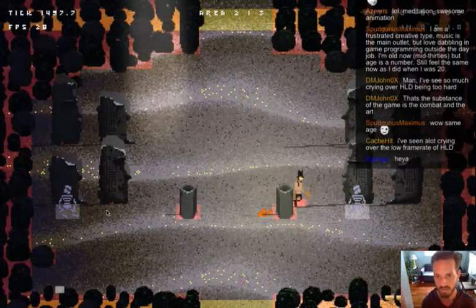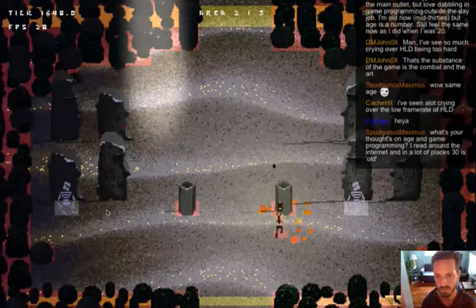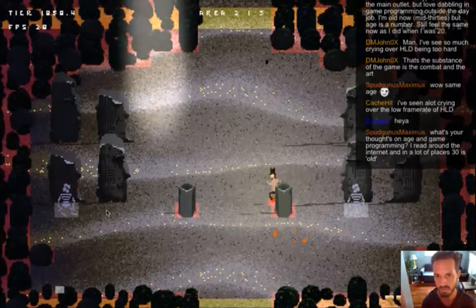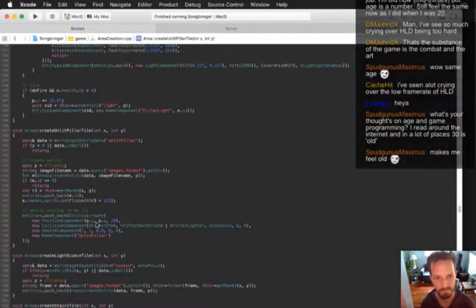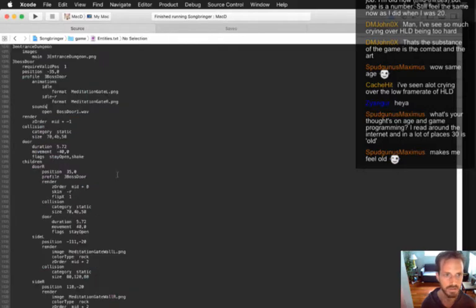Now it's not even working at all. Did I put it too low? Maybe it's hitting both of them at once. It could be the Z - I put the Z at 20, but the lighter itself might be at a Z of 20. So entity text, lighter - this thing needs to be taller. Let's try that - 40 pixels tall.